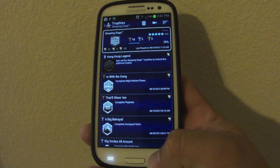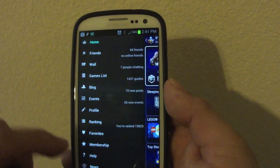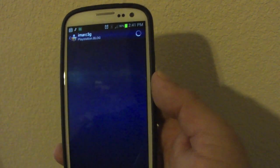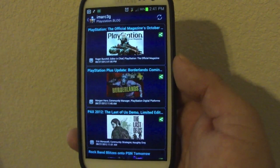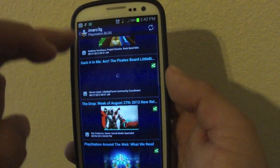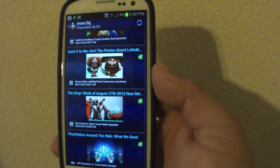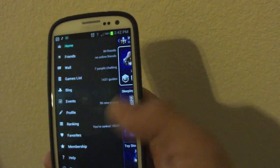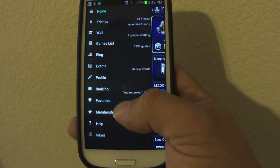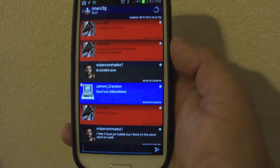So that's basically what you get for paying the $1.99 — the YouTube video search, the web search, the profile, and the blog, which shows the latest PlayStation news. But you can get most of these things with the free version, which makes it a little confusing as to why you'd pay the two bucks.